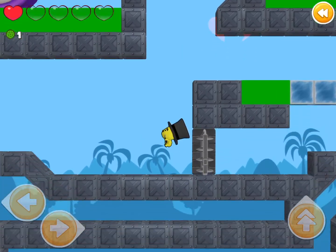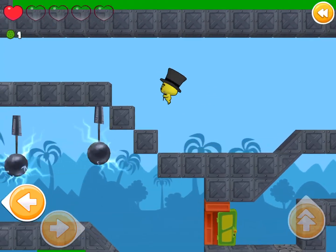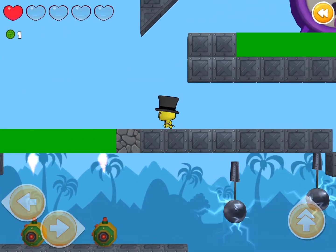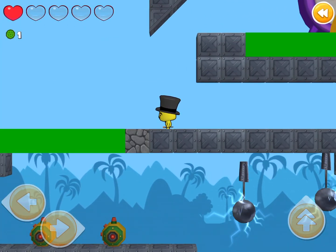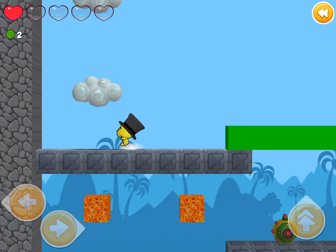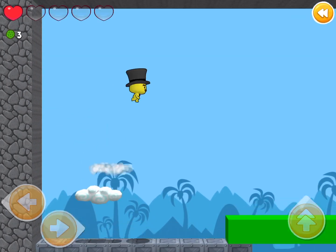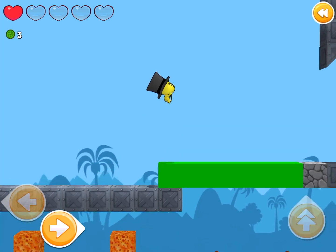Oh no. Oh no. Okay, so I have one heart left. That's not fun. I have one heart left and I need to get some more gems. If I remember correctly, these guys will push me upwards. Yeah. Oh no. I need to get that gem in the top left-hand corner and I'm going to jump. Jump. Yes. I got it. All right, I got three gems.